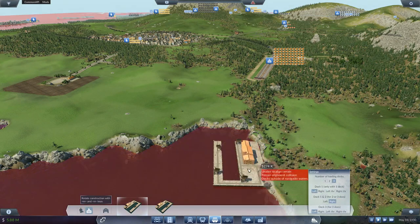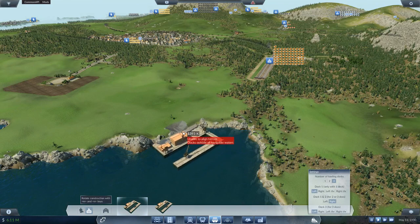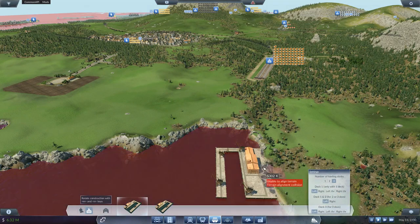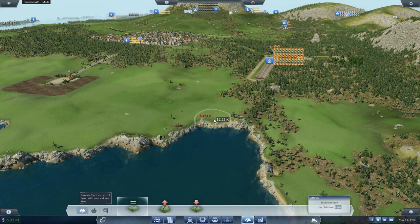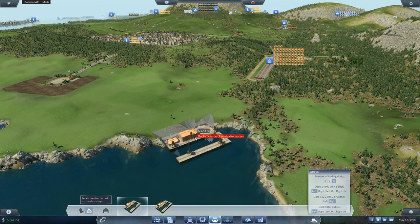Let's make it a three-track station — I always leave it the other way around. I've spent too many times making them just one, and they really need to be threes. Unable to align terrain — well, that's not that bad. Let's make it a left then. Nope, it doesn't like the terrain. Let's try and smooth the terrain some more — there we go. Now I'm confident this will work. Let's make it right again. Docks outside the navigatable water — we've got rid of terrain problems. Bring it out further.